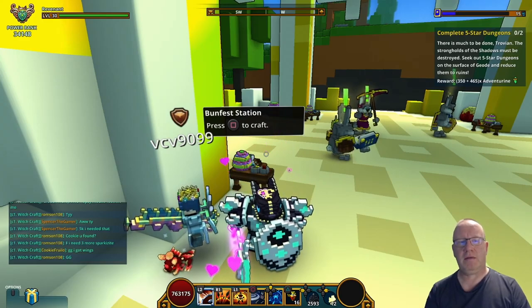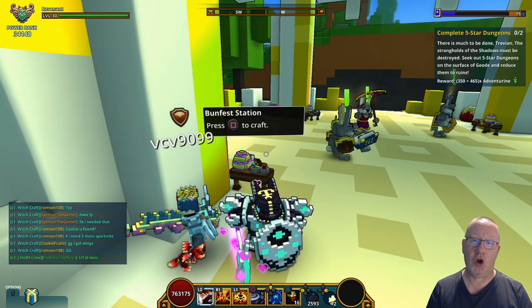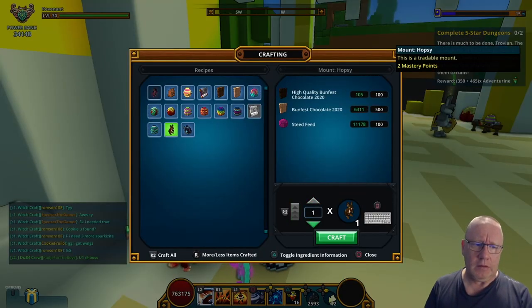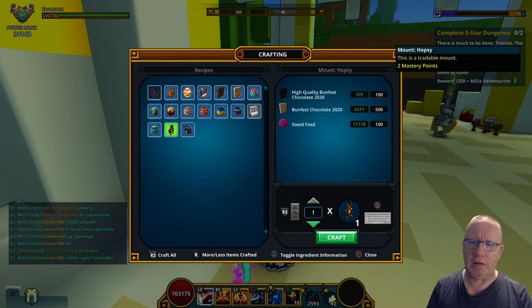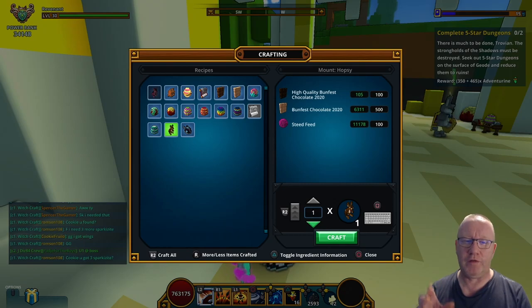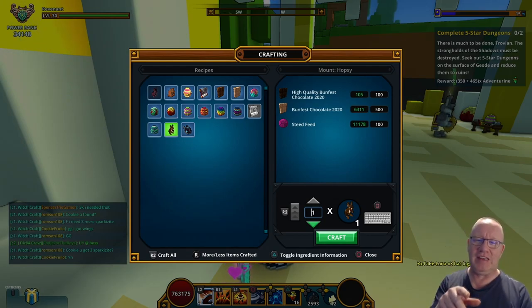Hi guys, welcome back. After a lot of grinding — and I mean a lot of grinding — I have got enough to get Hopsy. As you can see there, Hopsy is tradable, meant to mastery. I really hope that isn't the case, but what you need is 100 high quality Bunfest Chocolate, 500 Bunfest Chocolate, and 100 Steed Feed, as you can see there.